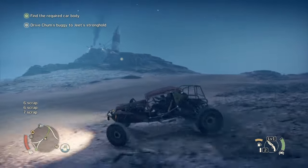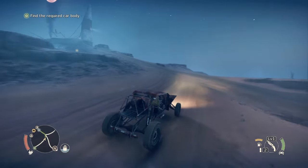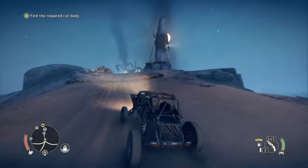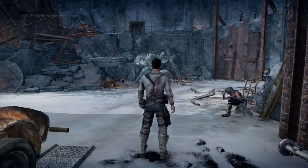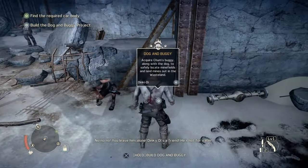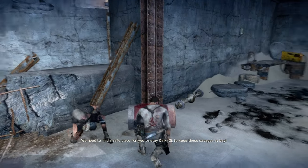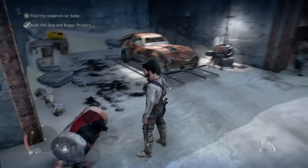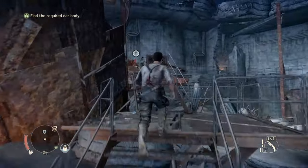We're basically at the stronghold here. So just drive on up here, deliver the buggy to the stronghold. And then Dinky will be safe while we're out on our journeys. Okay, let's build this here. At least Dinky D has a place to stay away from all these savages. Alright, let's see what he has to say now.